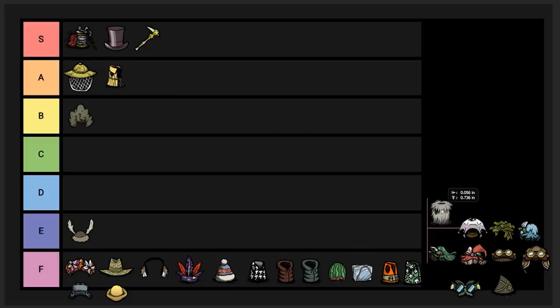Next up we got the Hibernation vest — kind of an odd item. It makes you use less hunger while wearing it and also has a lot of insulation. I have to put this down in F tier. In the regular Don't Starve it's actually a lot better, but with the way heat works in Don't Starve Together it's just not applicable. You might think it'd be useful for Wolfgang, but Wolfgang can gather a lot of food really quickly just by killing monsters. Its major upside is supposed to be insulation with the extra bonus of less hunger drain, but it's also a really late game item that's hard to get. Just use a thermal stone and a backpack — you're all good.